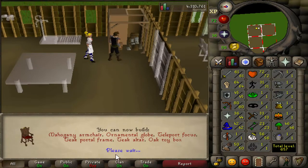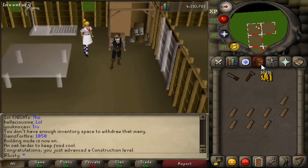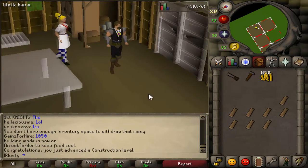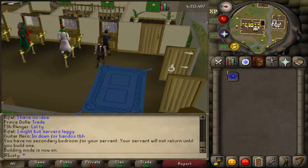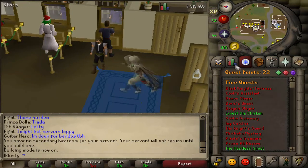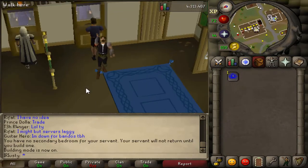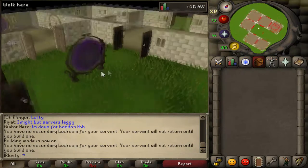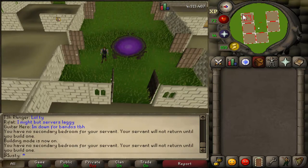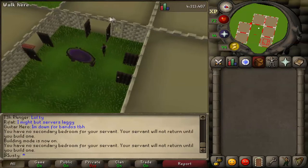Let's build what we wanted to build this entire time. I believe this has cost about 600k or so to get to level 50, but it's not too bad. Let's go to the GE, get all the stuff we need, and create a nice house. I've been playing for a little while now and we've reached our goal of 50 construction. Here's the result of the house so far - there's a training room, a combat room, a trophy room so I can teleport with a glory, two bedrooms, a prayer altar, and a teleport room, which was our goal.